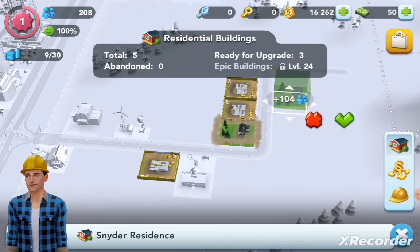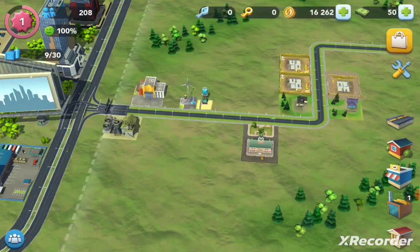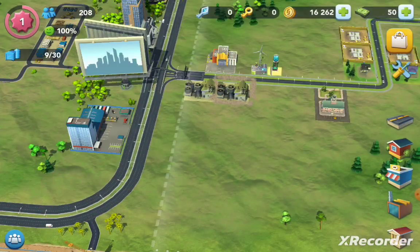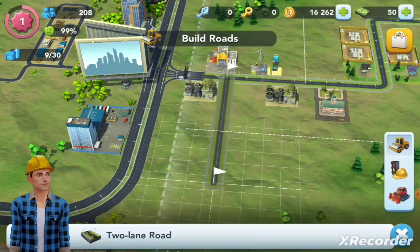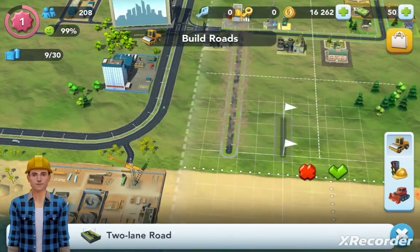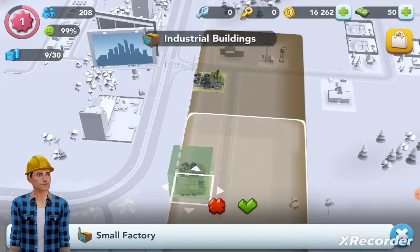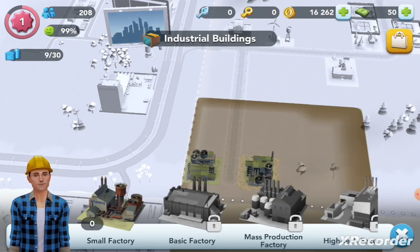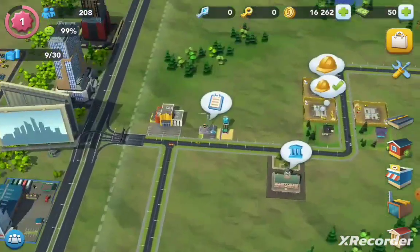We're going to put a view there, and a view across the street. We've got some more factories — we've got to build the road. Factory road. So no one can smell the factories. But then again, look at the beach — now the beach is smelling. But that way all the pollutants are going to smoke through the water, so it's fine.